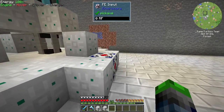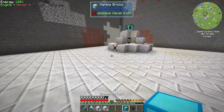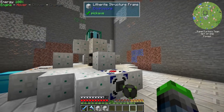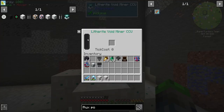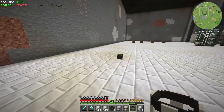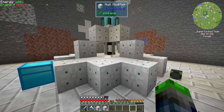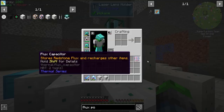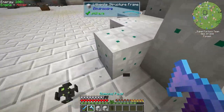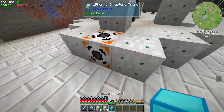Here's the item output and here's the FE input. We'll grab a flux point, set up a diamond chest for the output to test it out, and set the flux point to our network. The IO ports seem to have moved a bit — they're here now. That was really odd, it wasn't doing that before — I guess they've changed it just a little bit.